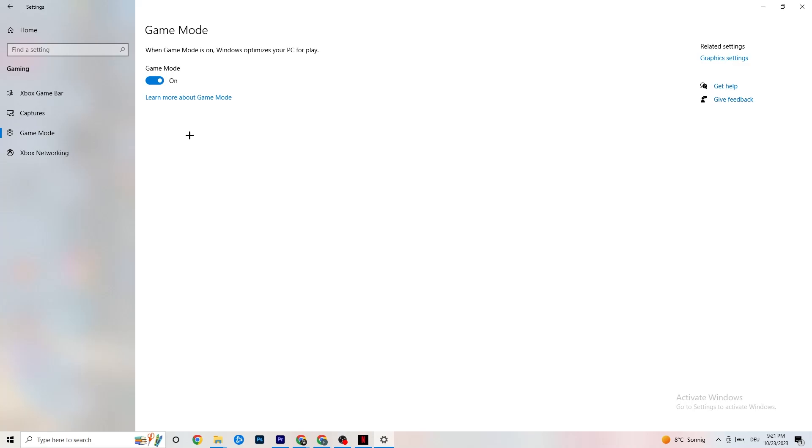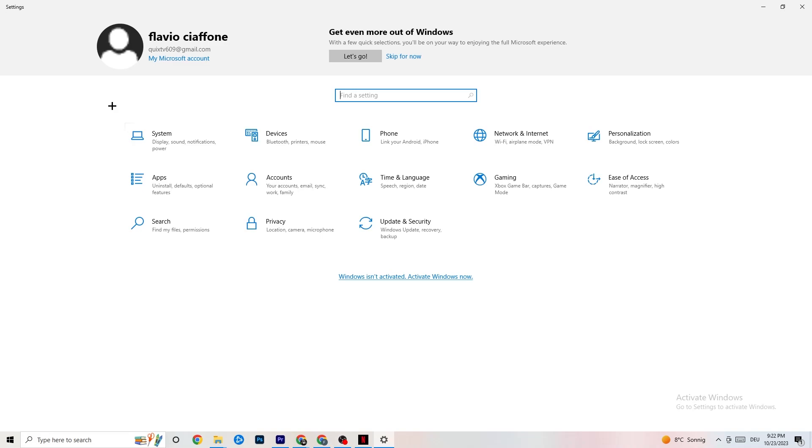Next, hit Game Mode. This one is a little tricky — I can't tell you whether to turn it on or off, you need to check it for yourself. Turn it on and try your game, then turn it off and compare. Just check which setting works better for your PC.